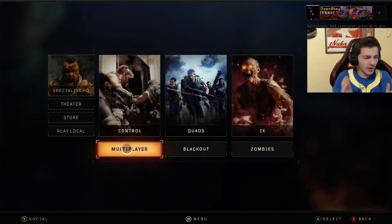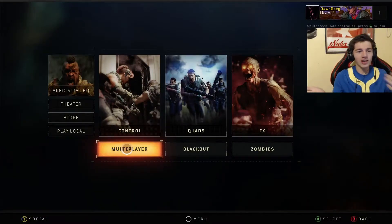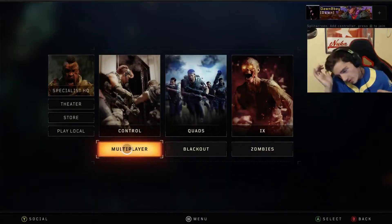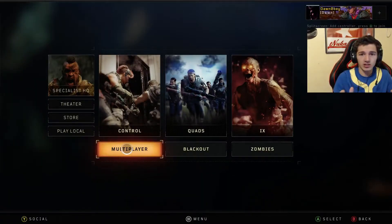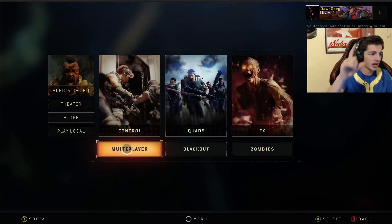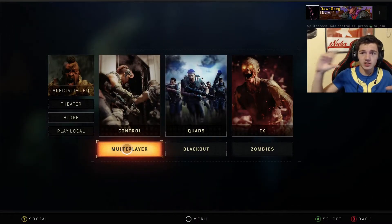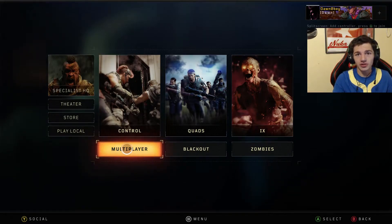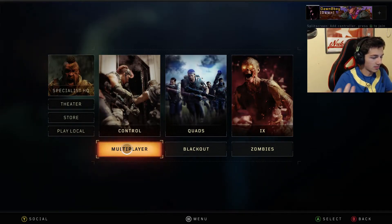What's up everybody, it is Obey Entertainment. As you guys can see in the background, we are playing Black Ops 4. We're not going to talk about my feelings about this game. If you guys are clicking on it, you want to know how to change or add your clan tag. As you can see above my actual name it says 'Dawn' — that's my clan. If you guys want to know how to do that, it is really simple. It's going to be a fast and simple short video.